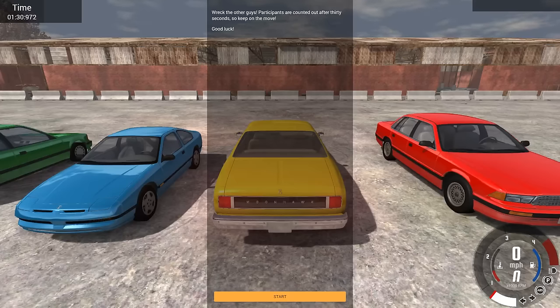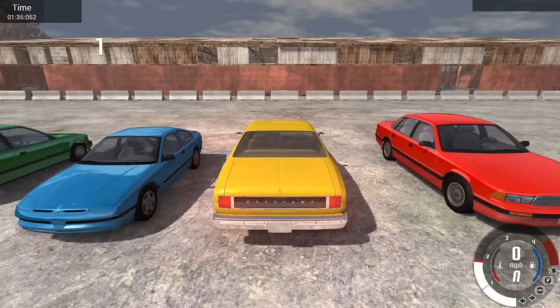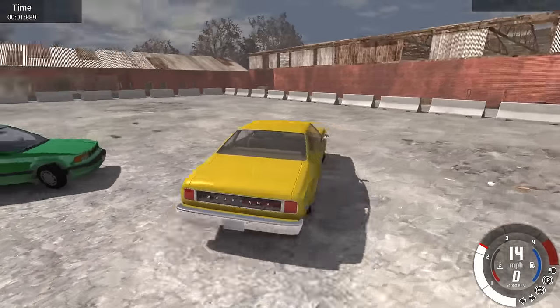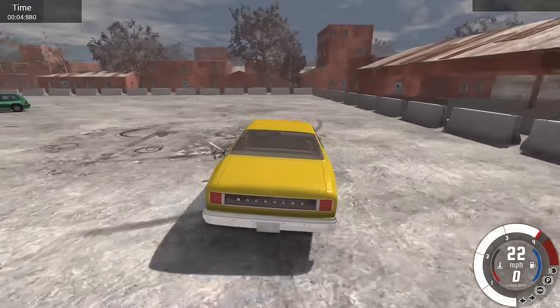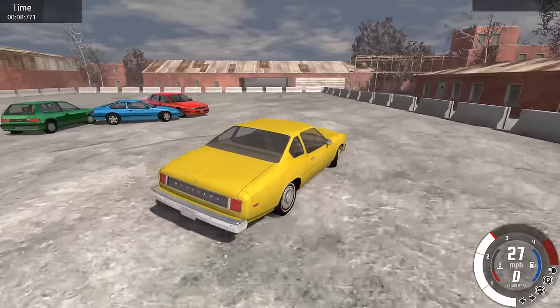Wreck the other guys. Participants are counted out after 30 seconds so keep on the move. Good luck. I like that this is a modded scenario but they say good luck just like the official ones — small things like that make me happy. So there are four cars here: there's the Moonhawk which is what I'm driving, there's a Covet, a Grand Marshal, and a Toyota BX which is controlled by the AI.